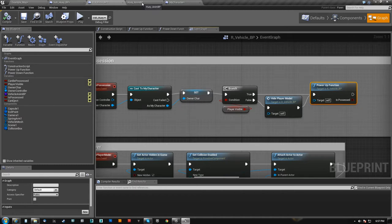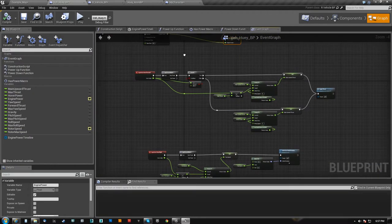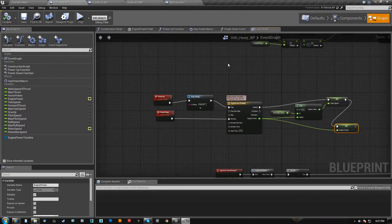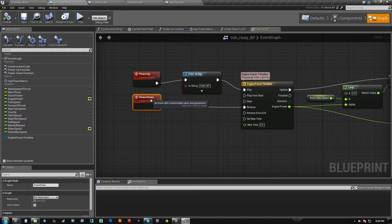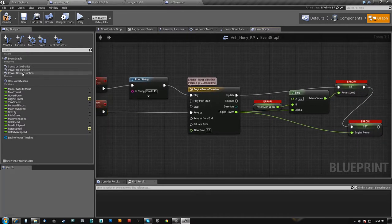The cool thing is, when I go to make another vehicle — say, like a Jeep or a different type of helicopter like an Apache or a Cobra — all of this stuff is in the child blueprint. So my parent class will fire this function, but my child class determines what it's actually doing. I can re-implement these functions in all of my children.